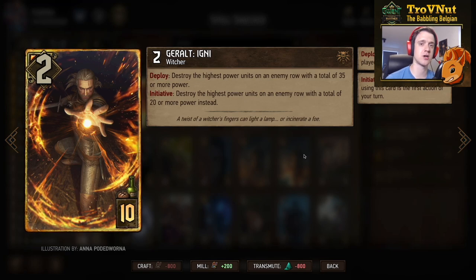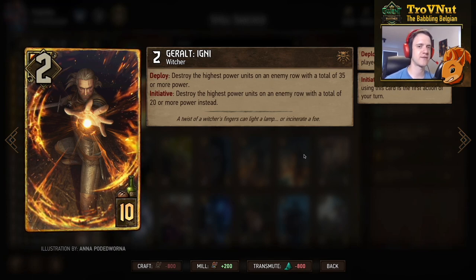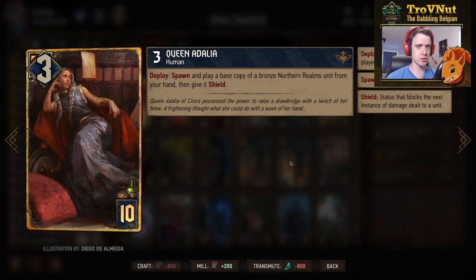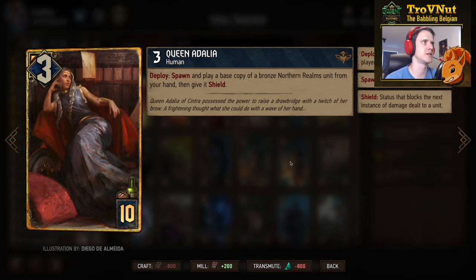Then we have Queen Adalia — not a mage sadly — 3 power for 10 provisions. On deploy you spawn and play a base copy of a bronze Northern Realms unit from your hand and give it a Shield. You need to be careful that you have a bronze unit in your hand for this card to work, otherwise you brick it and it's only 3 points. But otherwise you can just duplicate any of the students or the Spellweavers, and giving it a Shield automatically gives a bit of protection so it survives to the next turn.